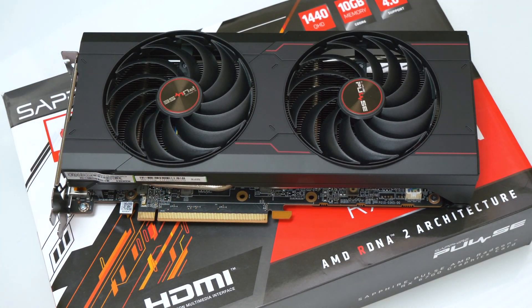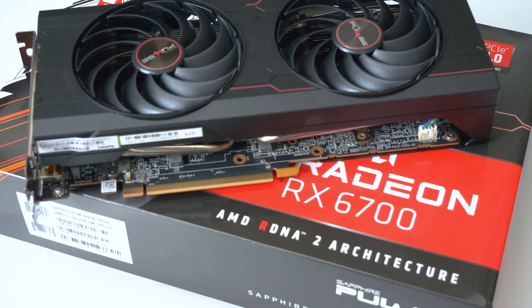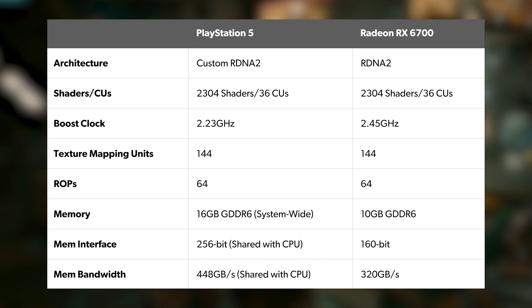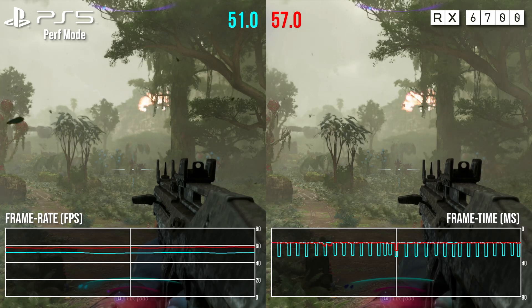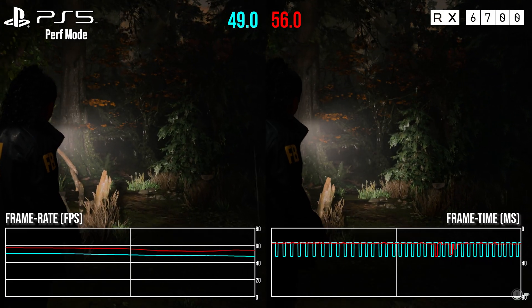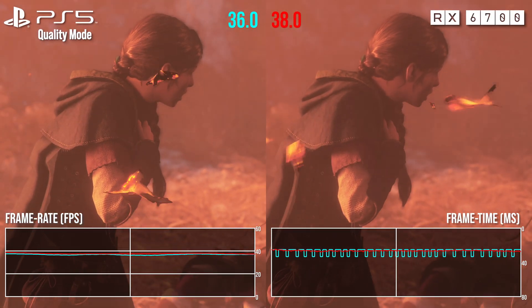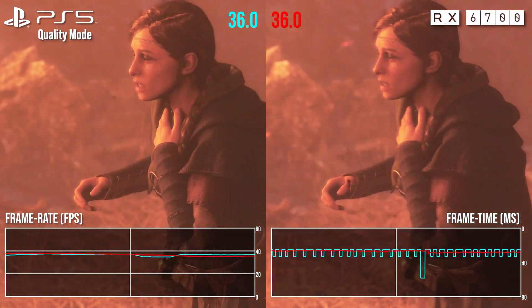The Radeon RX 6700 — now this is an interesting piece of kit. I recently put together a video on this GPU for the main Digital Foundry channel, specifically because so many of its hardware specifications are a match for the GPU in Sony's PlayStation 5. It was fun to bench them side by side to see how close it came to matching console performance, and I was also intrigued to see how mainstream RTX offerings compared.